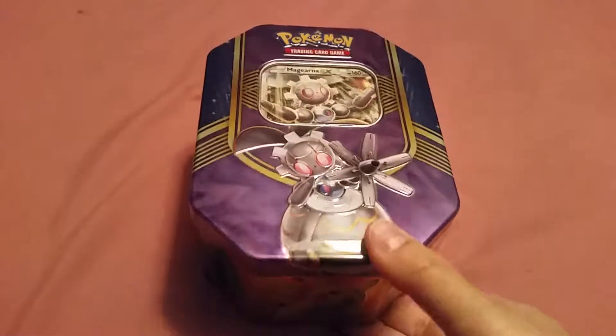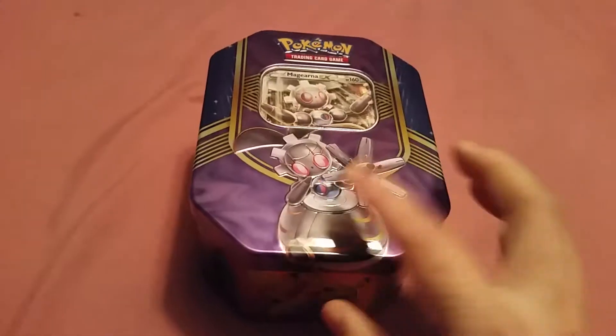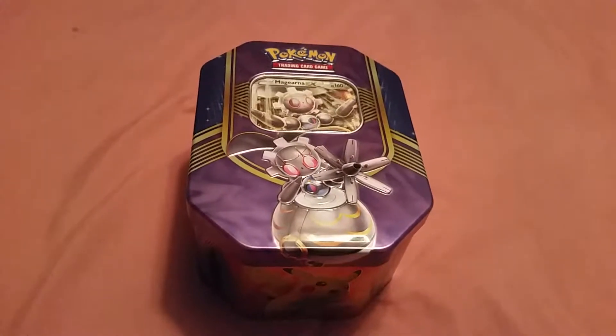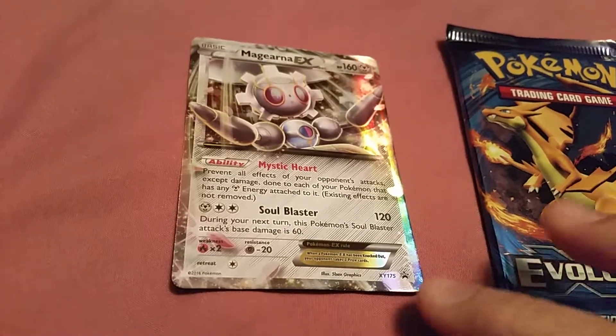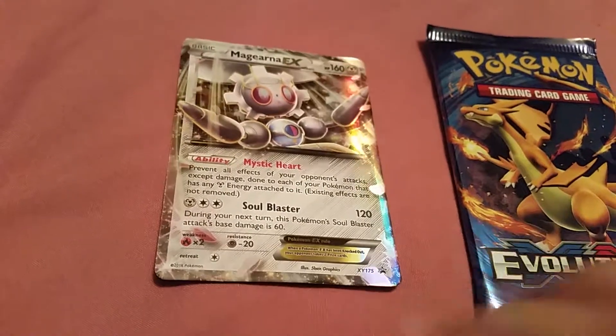Hi, welcome back to another video. Today's video is on Magearna EX10. This is very nice. Actually, I don't know much about this Pokemon. I know there was a movie with her and Volcanion. Here's the beautiful card of Magearna — two abilities, Mystic Heart and Soul Blush. She looks like she's wearing a dress, that's why I think it's a she.